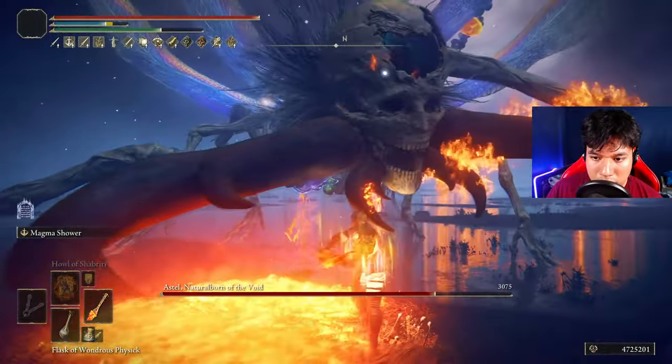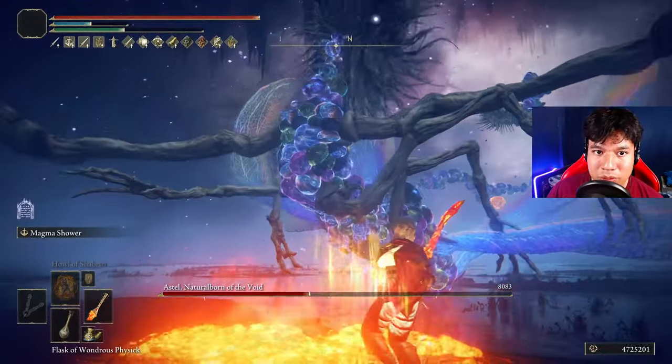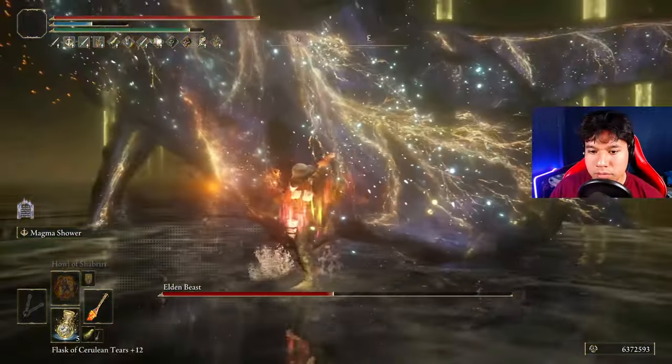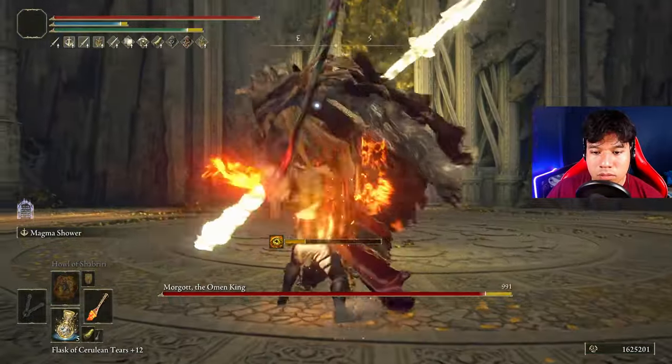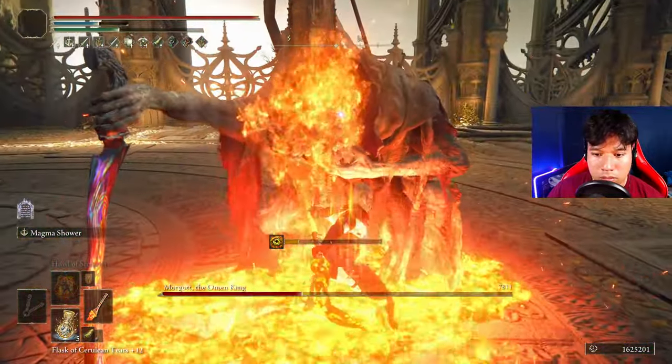This curved sword is easily one of the best weapons of the entire game. It doesn't have the best scale values but it will somehow deal a lot of damage and destroy all enemies in a few seconds. The unique skill of this weapon is basically a magma version of Spinning Slash and it is way more powerful. The secret of this weapon lies in its fast attacks and the huge amount of fire damage we can deal.